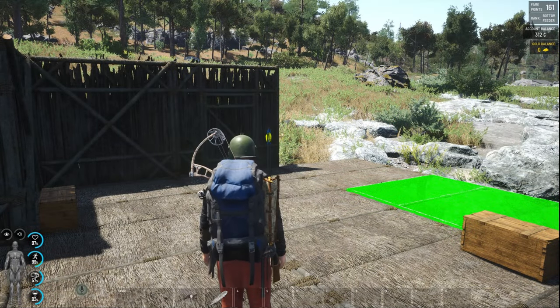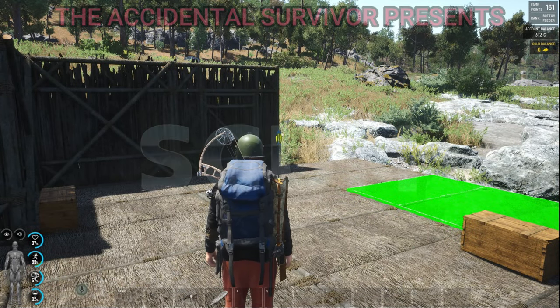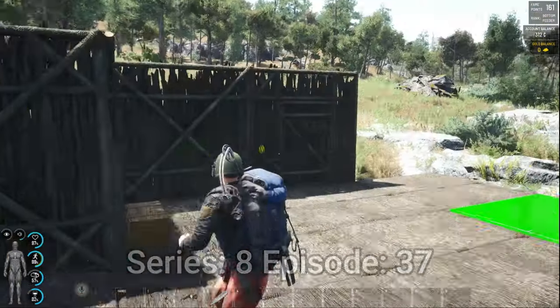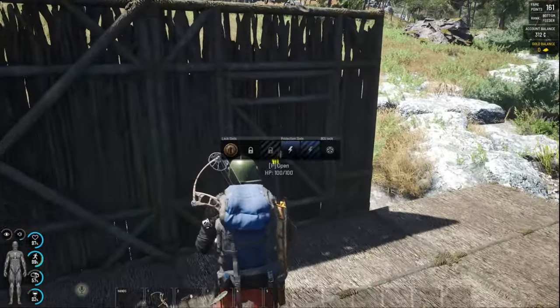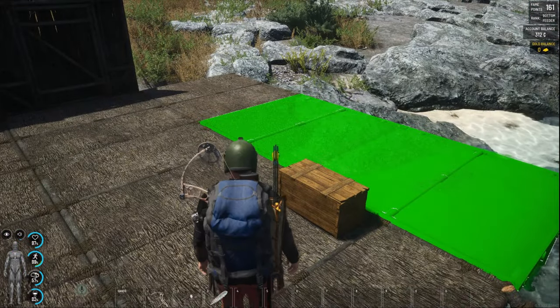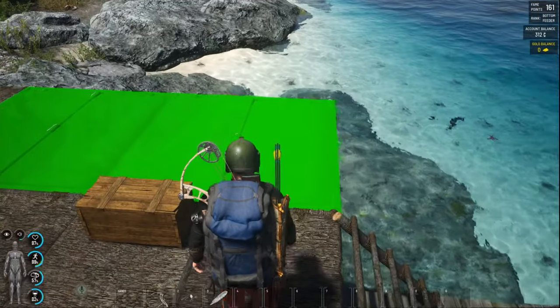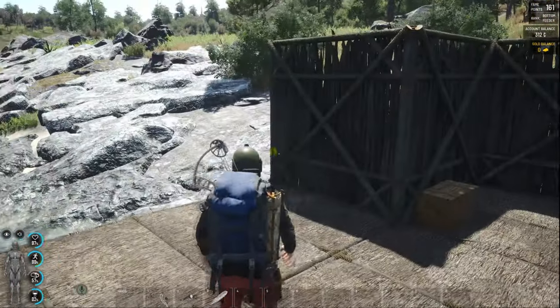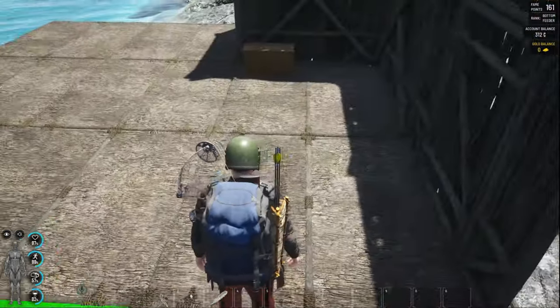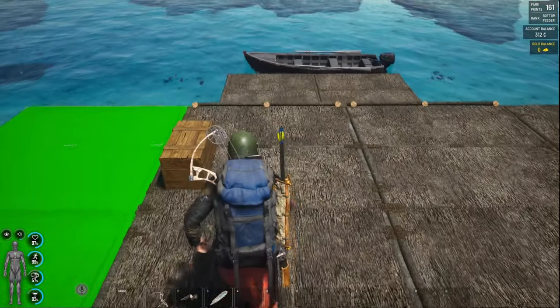Hey, welcome back everybody — the Accidental Survivor here — and we're back with another episode of Scum. I made it back to my base. I've done a little bit of work: I got some walls going up, I got a door, I even got a lock on the door, even though you can run around it. Still working on the platform, expanding it a little bit. It'll probably go about this far, and then I'll have stairs going up to a second floor, make like a tower.